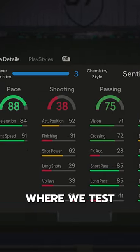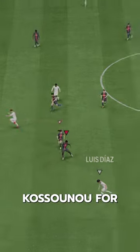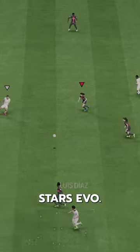Welcome to Baller or Bust, where we test FIFA cards so you don't have to. We've got Future Stars Evolution Kosunu, acquired for free via the Future Stars Evo.